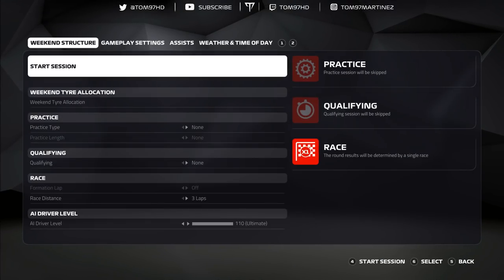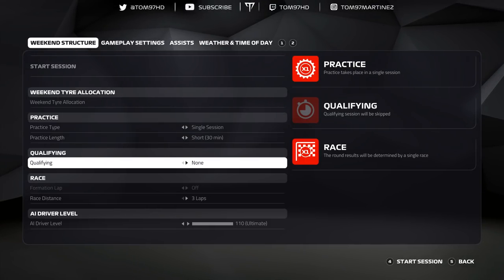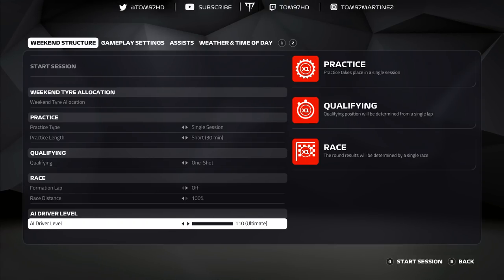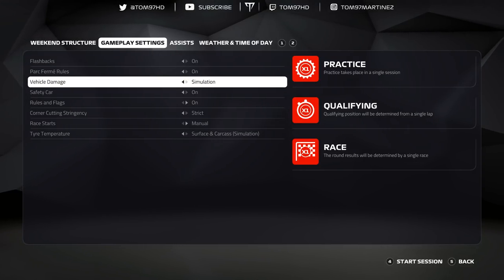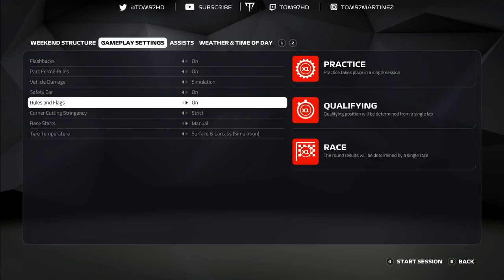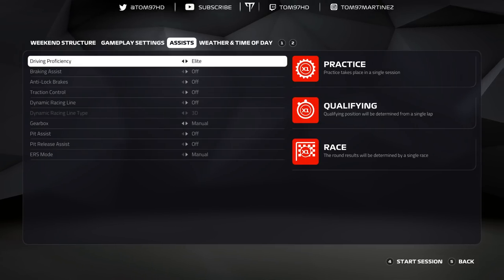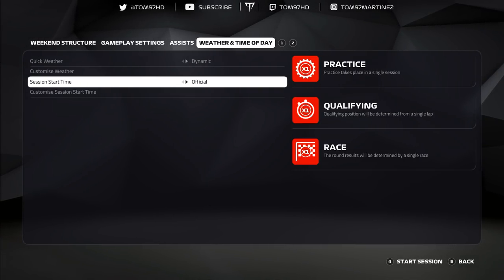We're selecting the Mexican Grand Prix, doing a single practice session to get a feel for the track, then one-shot qualifying where I'll retire to start from the back. It's a hundred percent race at 110 AI difficulty. Gameplay settings: flashbacks only for AI misbehavior or screen freezes, simulation vehicle damage, safety car and VSC on, rules and flags on, strict corner cutting, manual race starts, tire temperature simulation. All assists off on elite, with dynamic weather and official start time.